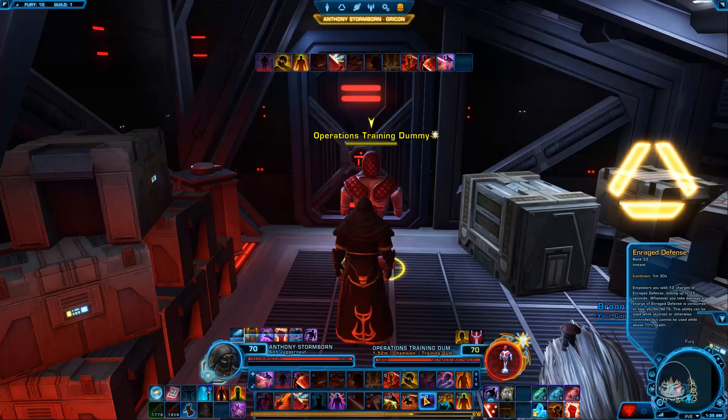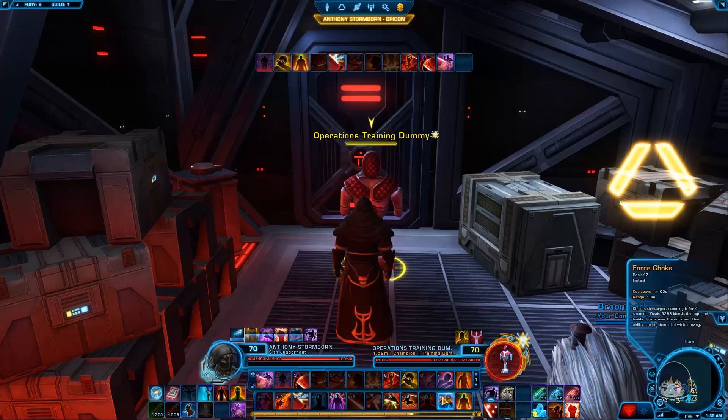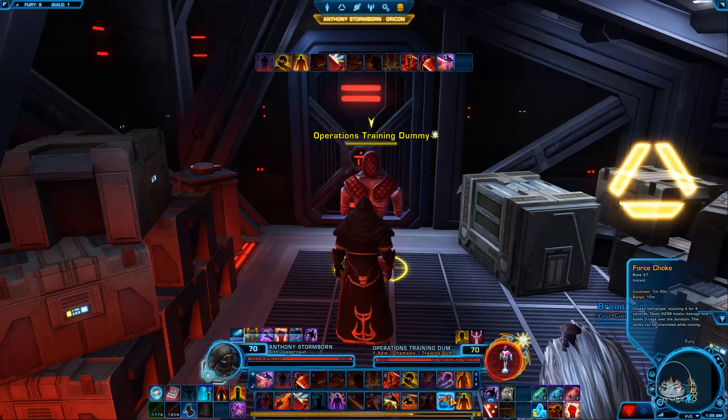You have Enrage Defense, which gives you 12 stacks. When you take damage, you can heal back up. Force Choke in this spec has no cast time, you cast it instantly, which is pretty nice. And you have your Enrage, which gives you Rage. Your Assault can be used to get back Rage if you need it, because doing some damage is better than doing none. When it comes to your Guard, you always want to put it on the person that has the most threat. If you're not sure, toss it on the healer first, and when you see somebody pulling off you, toss it on them. You also have Endure Pain, which gives you Fake Health — if you pop it in a group, let your healers know you're running on Fake Health, they will thank you for it. And you have your Force Push.